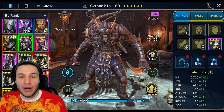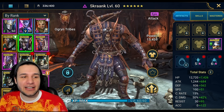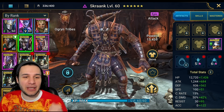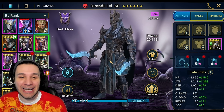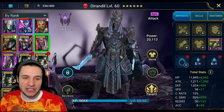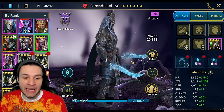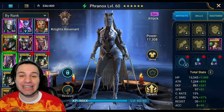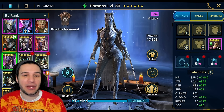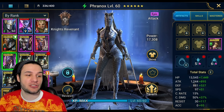Next we have Skrank — what a name — Ogren tribe attack-based epic. Is this the next Seer? No, there is no next Seer. Next we have Dark Elves Durandal, attack epic. Awesome glow on the weapons. And finally we have a Knight's Revenant attack-based epic, Franix.